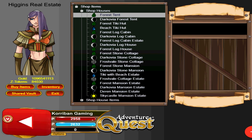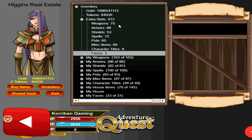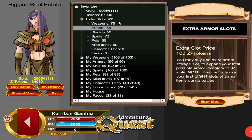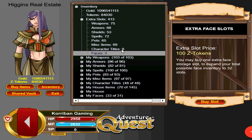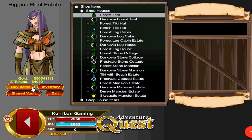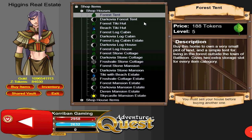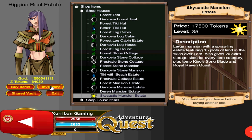The next reason to buy a house is because it comes with extra inventory slots. All houses come with extra slots for every single category. Even the cheapest house gives 2 extra storage slots for every single item category — that's 2 times 8, giving you 16 inventory slots. Each inventory slot costs 100 Z tokens individually, so 16 slots would cost you 1,600 tokens if bought separately. But the cheapest house only costs 188 tokens. The biggest house gives you an extra 20 inventory slots, and they are a great way of getting more inventory slots at a cheaper price.